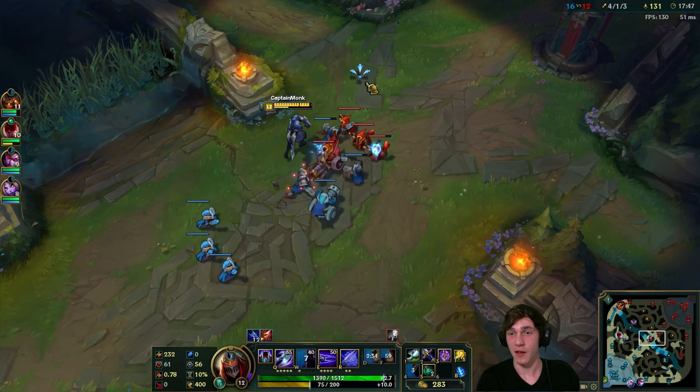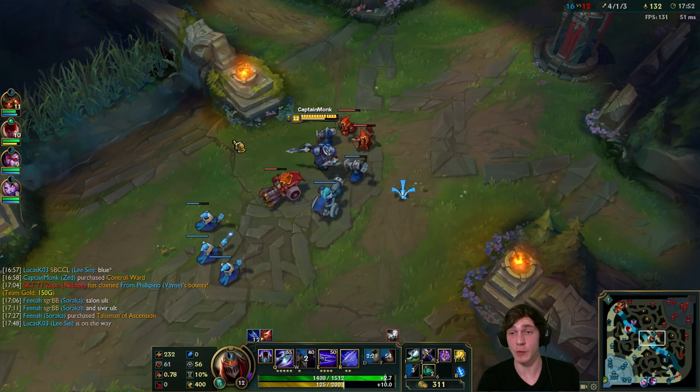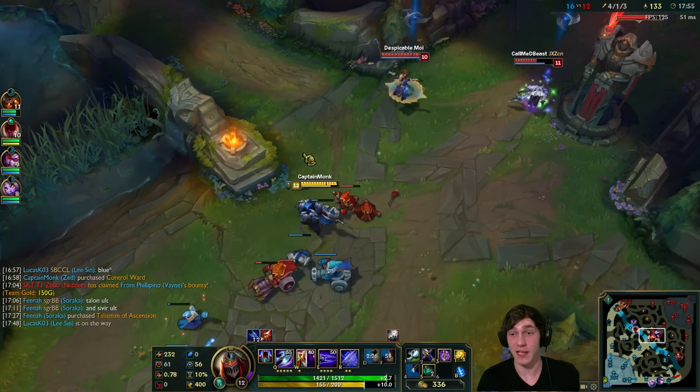Looks like I'm doing a lot of damage to this guy and Shaco's box comes in - but it's fine, we can handle that pretty easily. I might have actually been able to kill Shaco there if I had the confidence - he used his Deceive and placed his box. All he had left was Shiv, so I probably could have all-inned him.